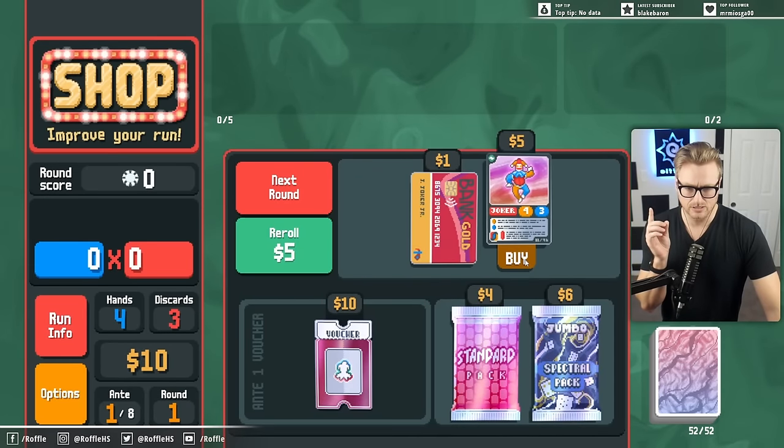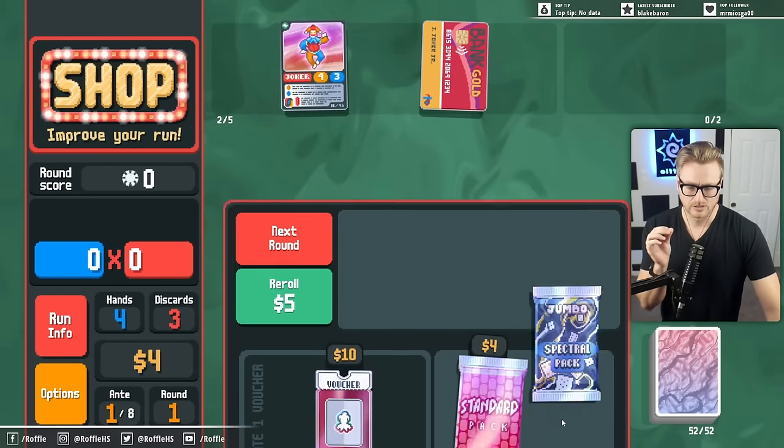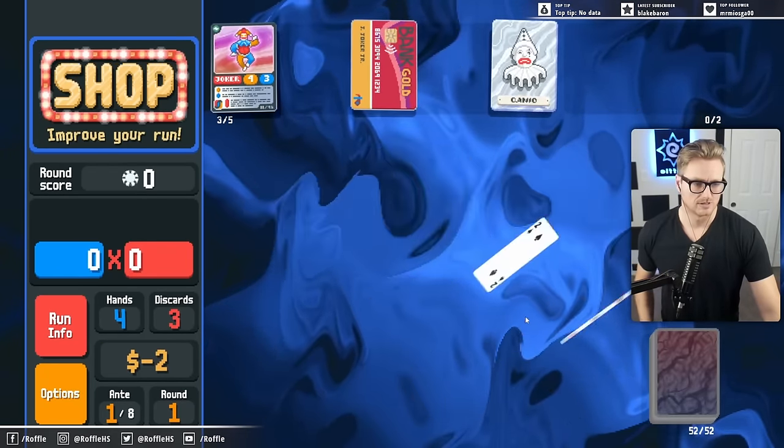So we want to take the trading card, the credit card, buy this - which has the Kanyo in it. Boom! All right, we're online.